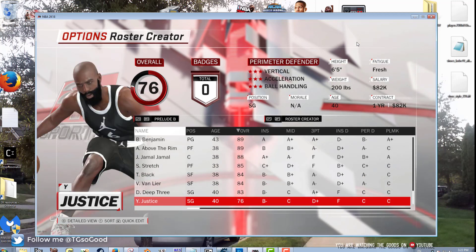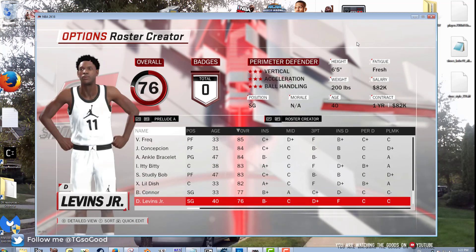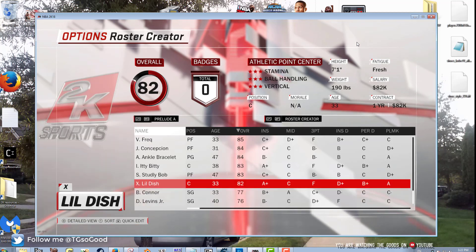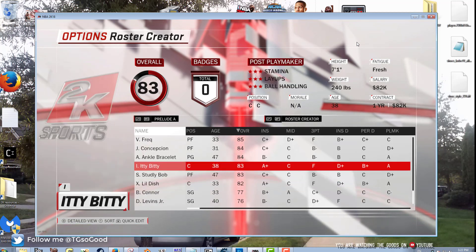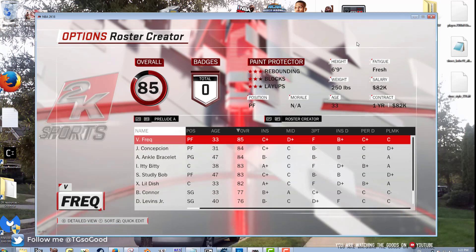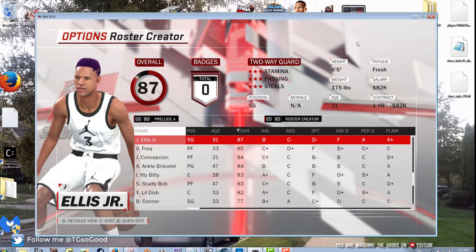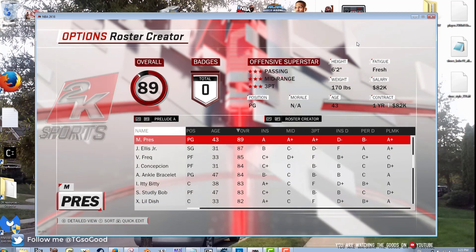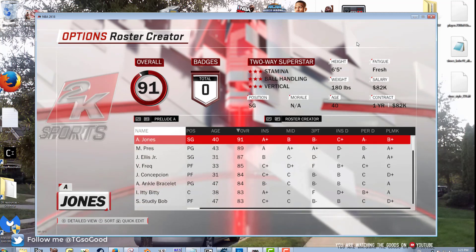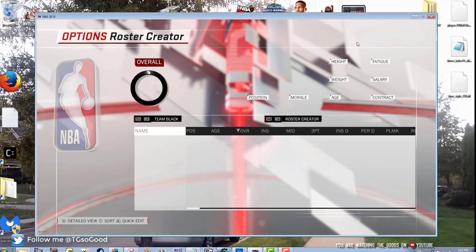You can see all these guys were in the little playground tournament at the very beginning of my career. They have names like Denver, Levin's Junior, Why Justice — they used the names but not the cyber face. Up here, V Freak aka Frequency Vibrations, Jackson Ellis Jr., and Prez — stuff like that.